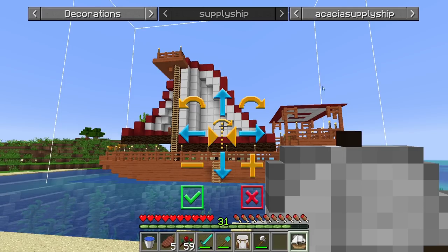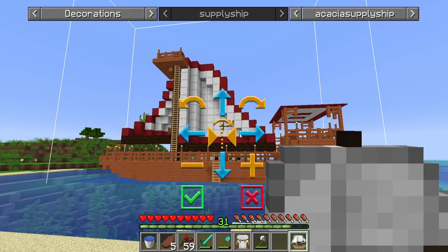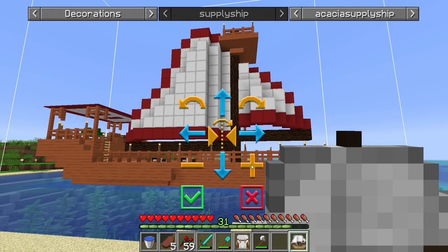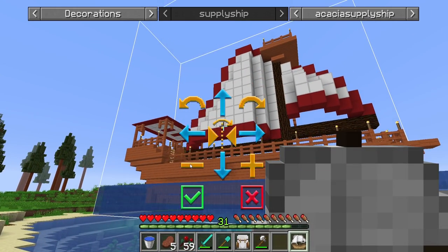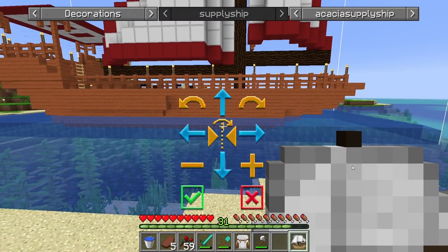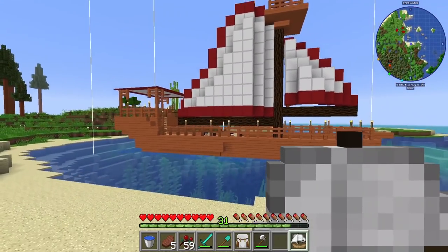On the placement screen you can choose the type of ship from the dropdown, position it using the arrows, flip it, rotate it, and even change the Y value. To check if it's sitting correctly on the ocean, go down until the water is no longer flowing — that means it's sitting perfectly on top. You can also flip it if you want the sail facing a different direction.